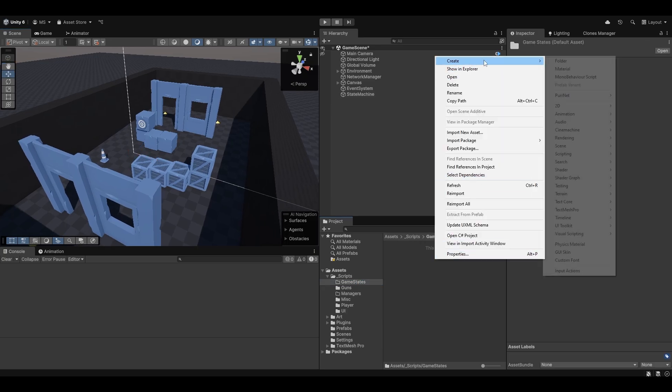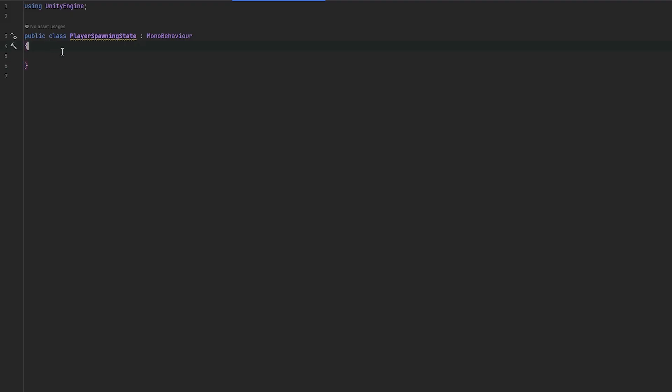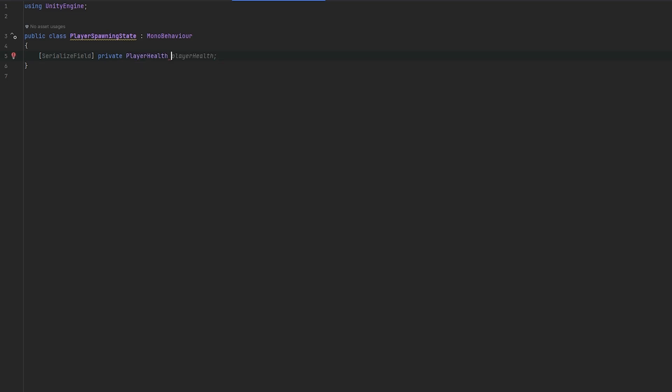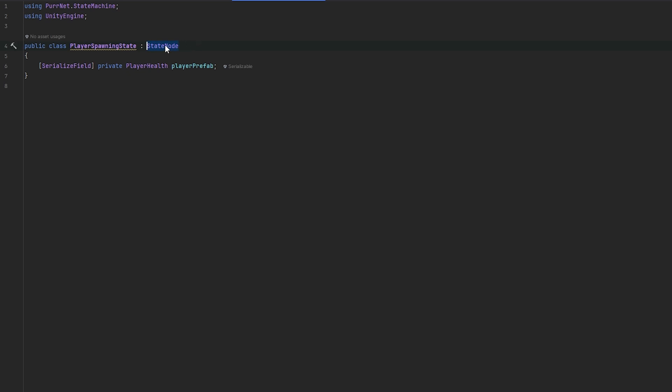Let's think of the game states and create a new script — this will be the player spawning state. In the player spawning state we need a few things. We're going to make the script inherit from StateNode, which is in Pernet.StateMachine. We'll use a normal StateNode — there's also one that takes in a type, but that's not what we're using for player spawning. We might utilize that a bit later.